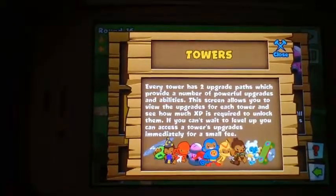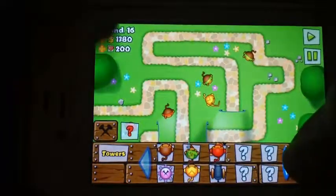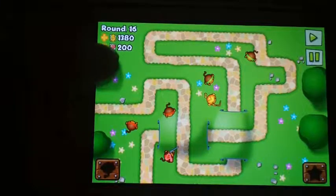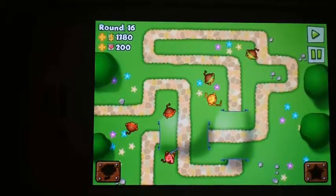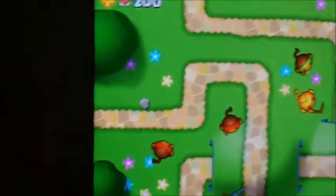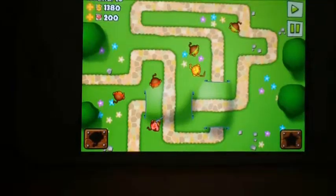Here's some new features: you have towers, same as always. You have the bottom screen with the monkeys — they changed the layout a little bit and the courses are different. You still have the same rounds, levels, and hearts on the left, and you can see the round number, money, and hearts. Down here you have monkeys, and they added a lot of new ones, actually.